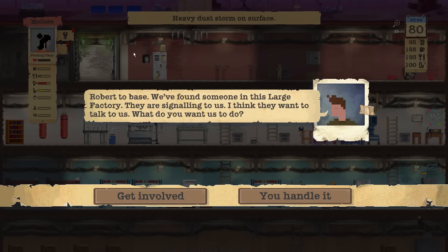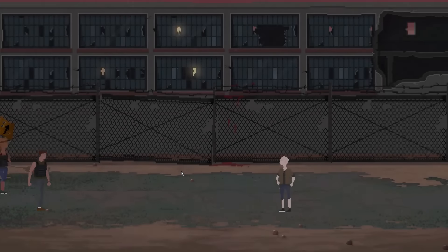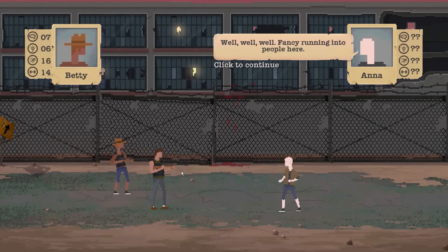Robert Abase — we found someone in this large factory. They're signaling to us. Are you the guys in the area with all the danger? Well, even if you're not, I have to go check it out anyway. I remember we have a party over by the Matriarch's area where they control. I'm not sure if it's them — oh, it must be them because they have rifles. So it's definitely Robert's party.